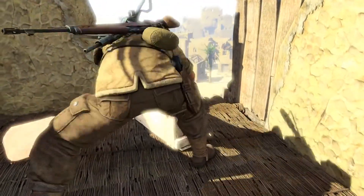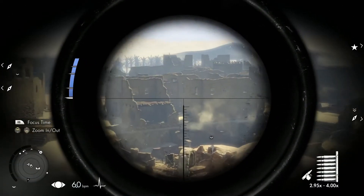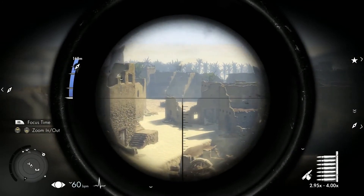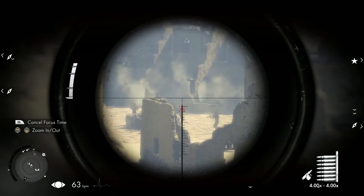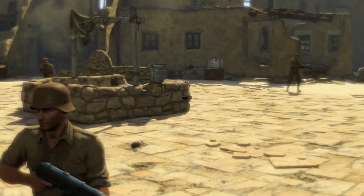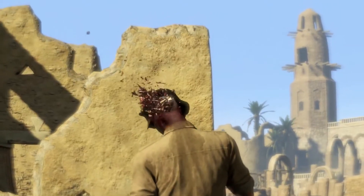Take out long-range targets with Sniper Elite 3's genre-leading ballistics. You must take account of the effect that wind, gravity, even your heartbeat has on bullet travel, before taking a deep breath to steady your aim and pulling the trigger. See your bullet tracked by the series-acclaimed X-ray kill camera, simulating in detail the impact of a rifle shot on enemy muscle layers, organs, bones, and circulatory system.